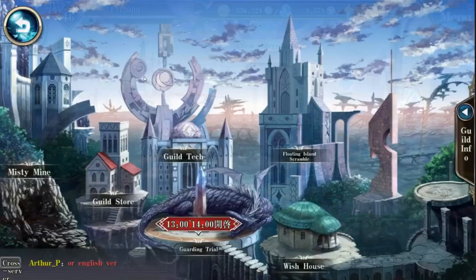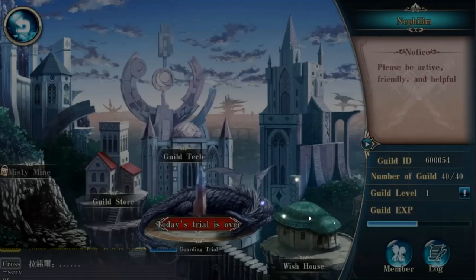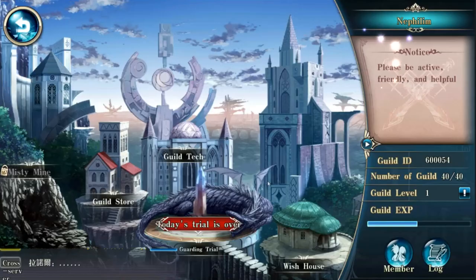A lot of your gameplay will take place in the trial screen. There is also a guild system - the more you donate to your guild, the more resources and buffs you can unlock, like additional HP, attack, and things of that nature. There is a guild store and a wishing house - if you're looking for specific fragments for a certain character, you can ask your guild to donate those to you.